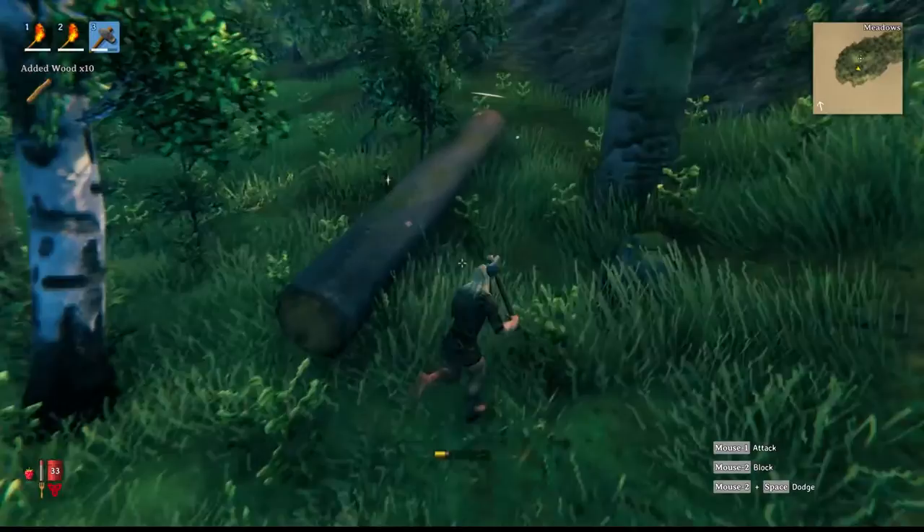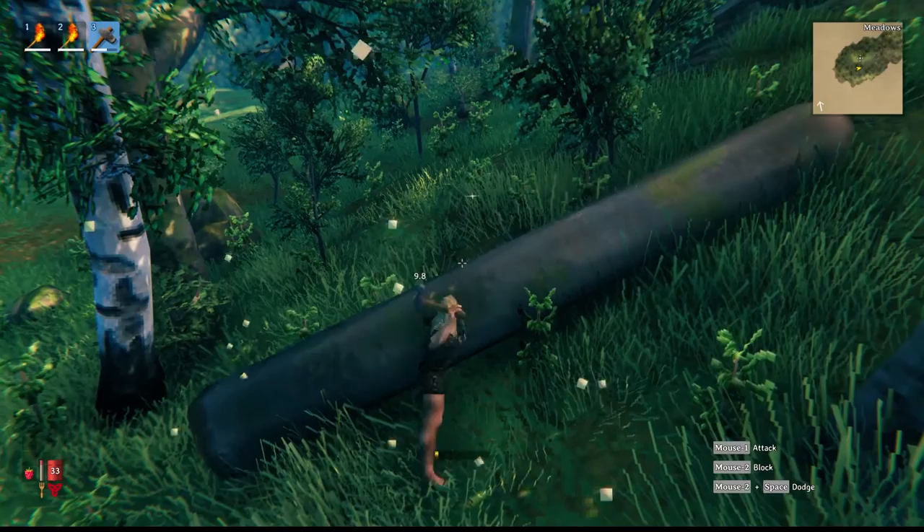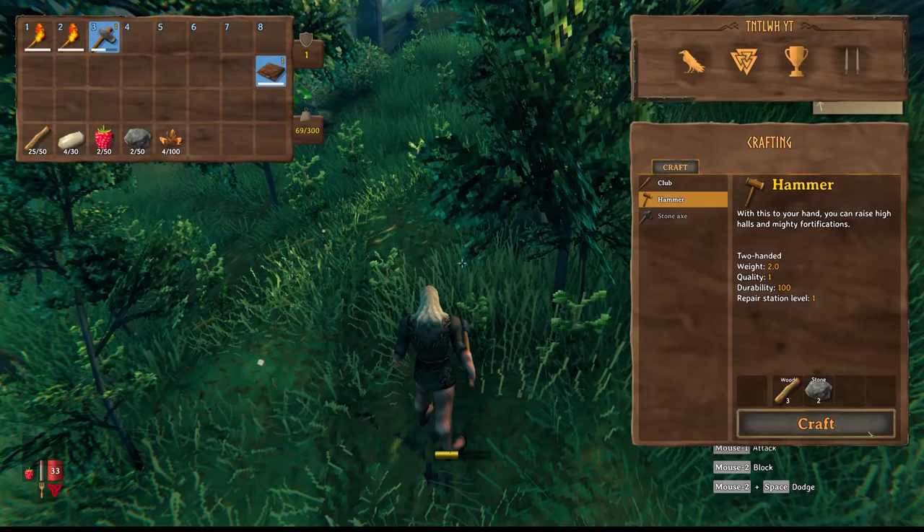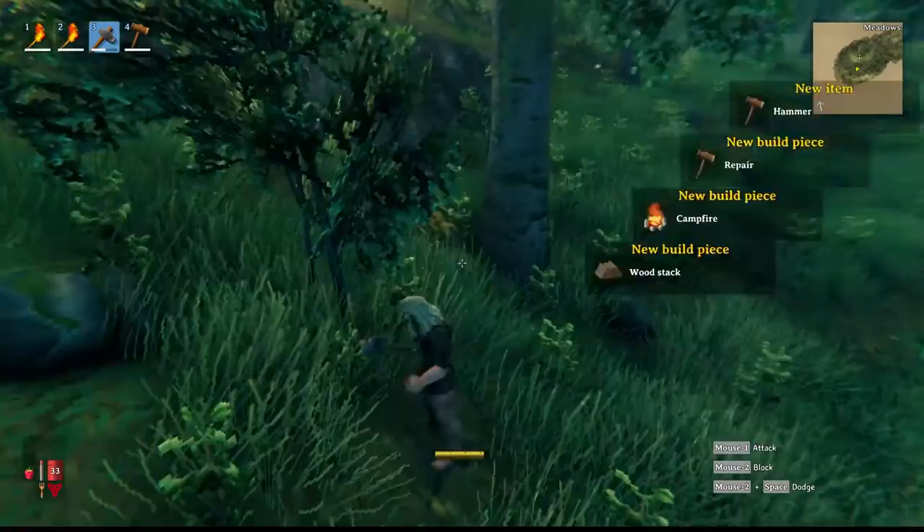We got some wood - perfect. We have 25 wood now so we can craft this hammer. And it's going to unlock a ton of recipes. This hammer is actually what you build with - you can see: stone pile, cooking station, workbench.